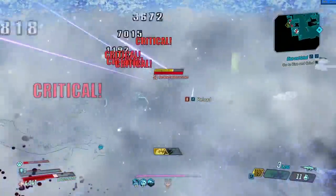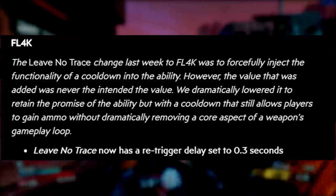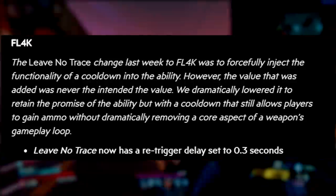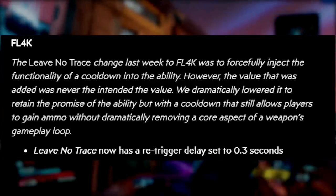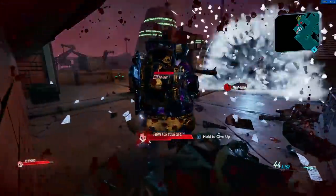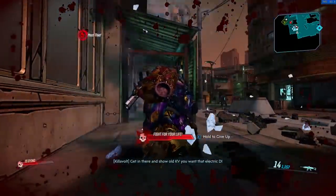He was still very strong but he just didn't feel as fun to play — very clunky, spending most of his time in Fade Away reloading with some guns. I mention that because they reverted the change somewhat. Leave No Trace now has a re-trigger delay set to 0.3 seconds, down from 1. The change last week was to forcefully inject the functionality of a cooldown into the ability, however the value added was never the intended value. They dramatically lowered it to retain the promise of the ability but with a cooldown that still allows players to gain ammo without removing a core aspect of the weapon's gameplay loop.